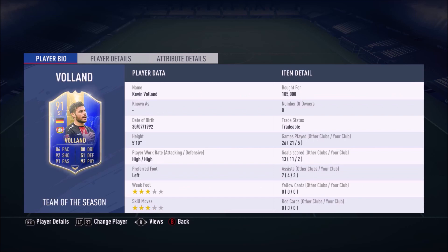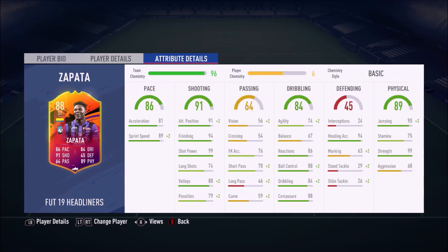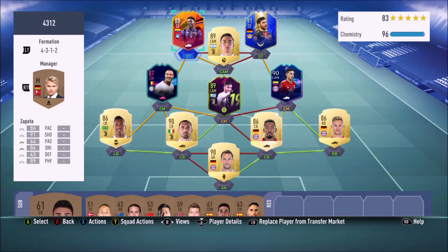We have Volland up top at right striker — I bought him for 105k. In five games he's got five goal contributions, which is decent. High/High work rate isn't too bad, but three-star three-star isn't great at all. Then we have Headliner Zapata, who in five games scored two goals and only cost me 22k — great value. Four-star three-star, three-star skill moves isn't great but four-star weak foot is what I need. Good strength, good jumping, 75 stamina isn't great, 88 composure and 84 dribbling — his in-games are decent overall.